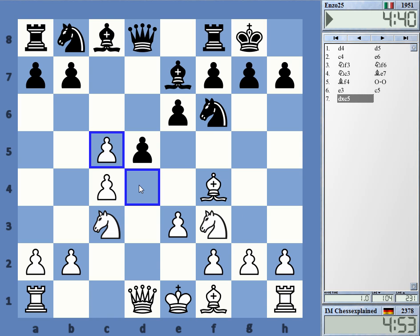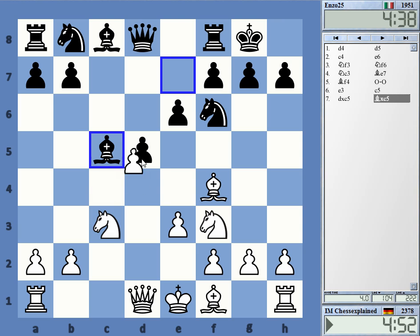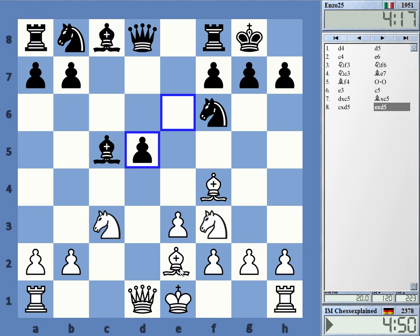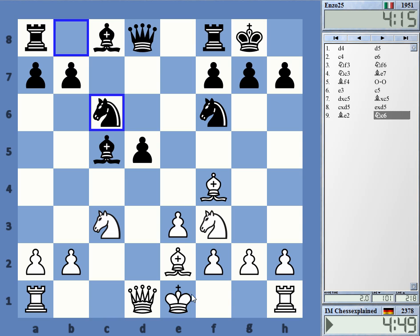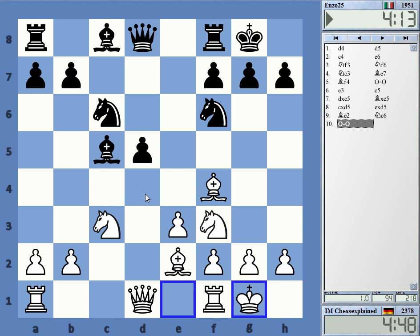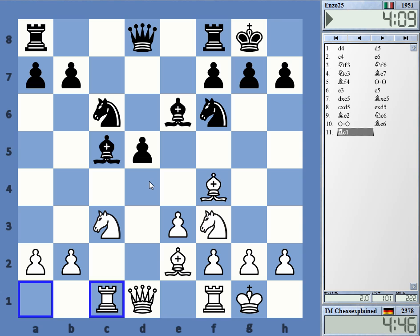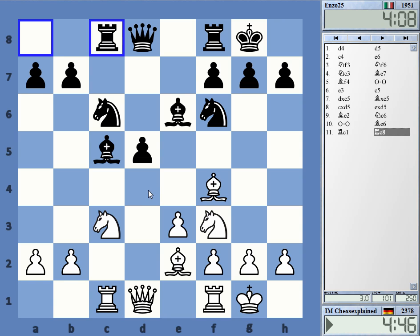Okay, c5. I always played that line. I don't know it well — I have to admit it's been ages since I looked at it. Knight d5 is what they normally do. Trading off a pair of knights is the right choice there. This kind of position is a bit better for white — quite a comfortable isolated queen pawn position.